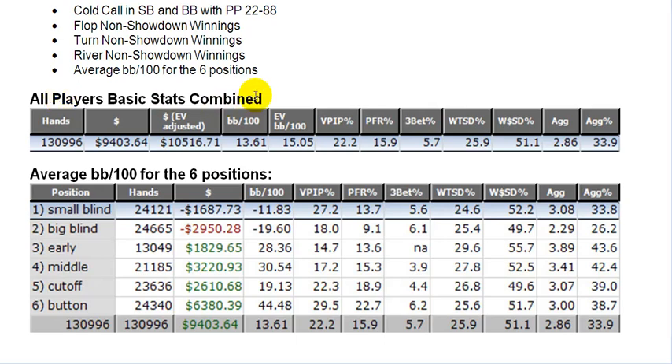We have here all the players' basic stats combined — all 5 of these guys together played 130,000 hands, almost 131,000, and they only won $9,000. The adjusted EV — adjusted expected value based on the times when they pushed and when they got it all in before the river — they should have earned $10,000 more. Big blinds per 100 for what they actually did win was 13, and EV big blinds per 100 would have been 15.